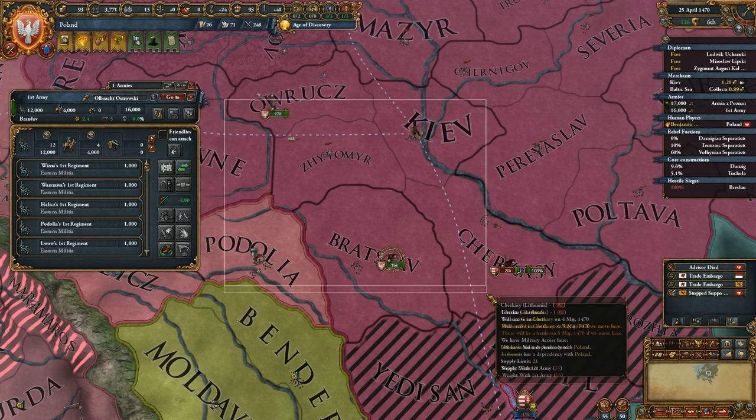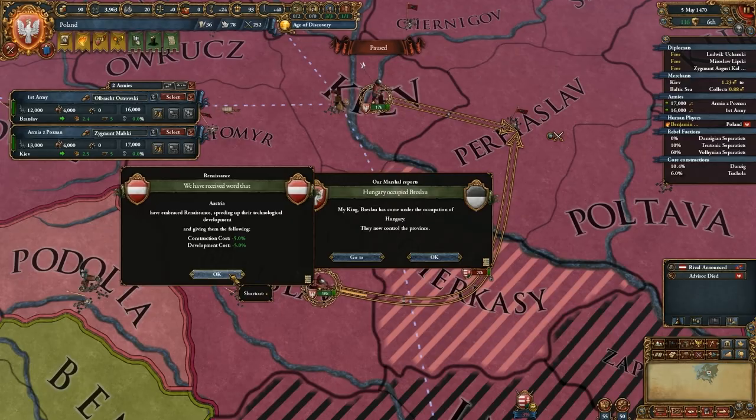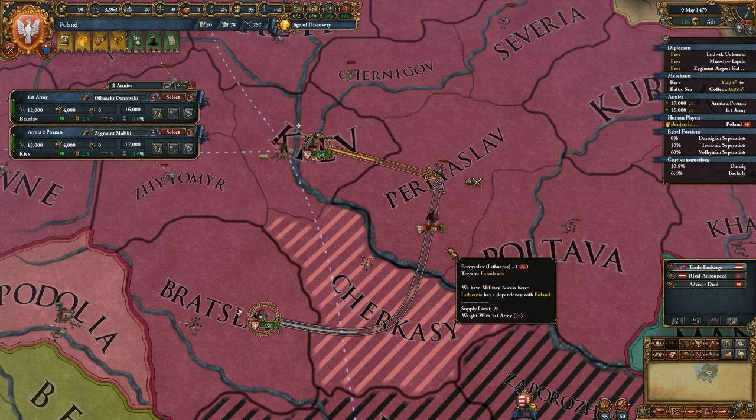We're going to try to surround this Hungarian army and engage them in these grasslands. Austria has embraced the Renaissance — that's nice. Breslau has come under the occupation of Hungary, but that's not a big deal. Lithuania finished their siege and has moved on to Bessarabia. We are going to catch them here, but we might get a crossing penalty — it's only a negative one though.